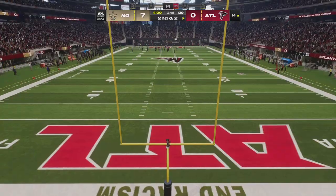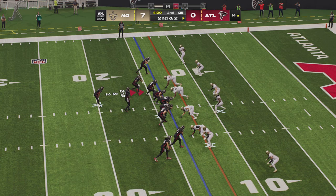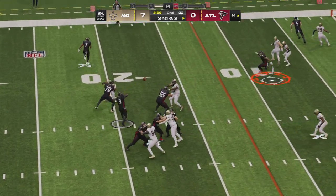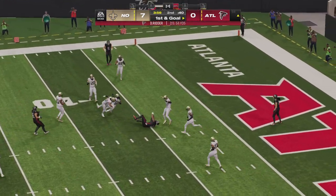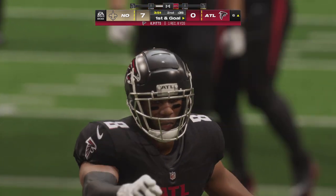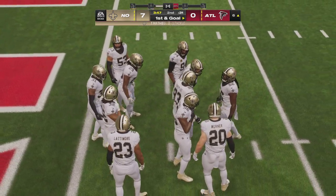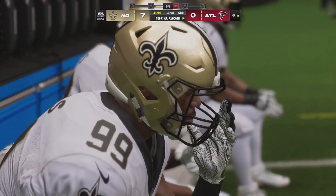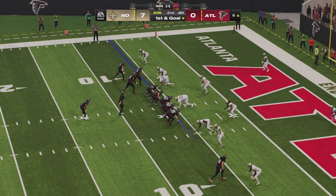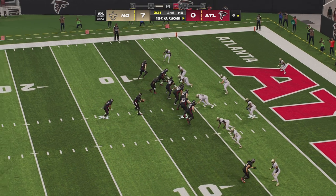Back now in Atlanta, second quarter action — the Falcons with the football. Now a second and two as they resume action. Looking to throw, Ritter — the pass is complete, and the Falcons are going to be set up with a first and goal down at the six-yard line. Many different ways to create space, but on that play he did it with that big wide body of his. Didn't get a whole lot of yardage but it did what it was supposed to — pick up a first down.